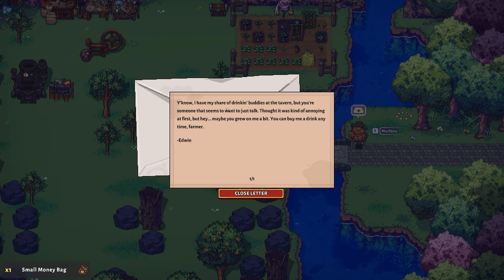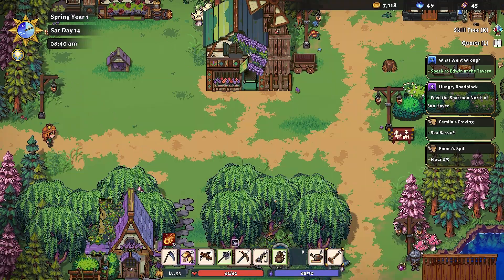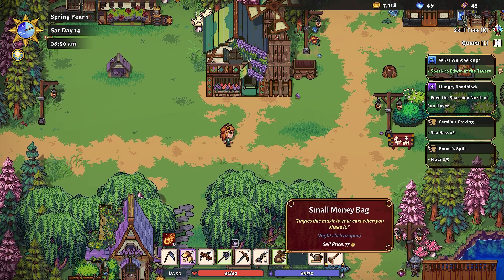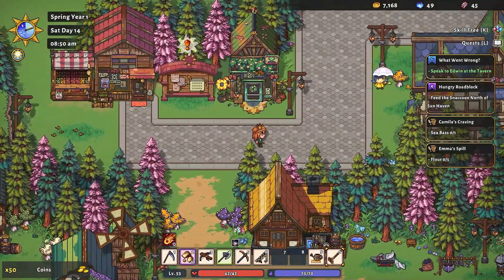Edwin writes that while he has his share of drinking buddies, we seem to want to just talk — it was kind of annoying at first, but maybe we're growing on him. We're making friends with Edwin and Catherine. Then there's a town announcement: the Sun Haven farming store now carries rare elven grape seeds thanks to a new supplier. That's a bit of a kick in the teeth given we just tried to grow elven grapes and it went very, very poorly — but hey, we can't complain because we got a random 75 coins.